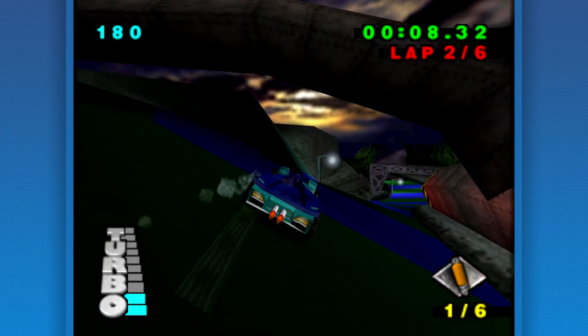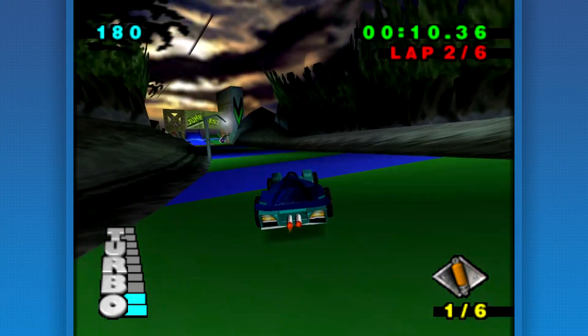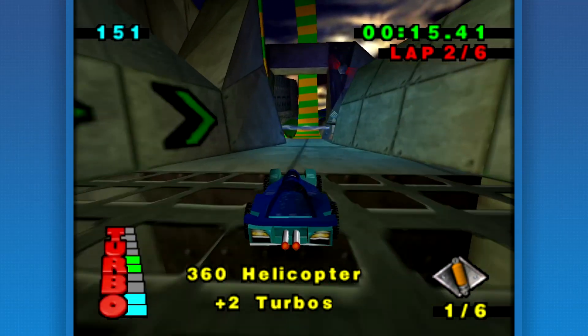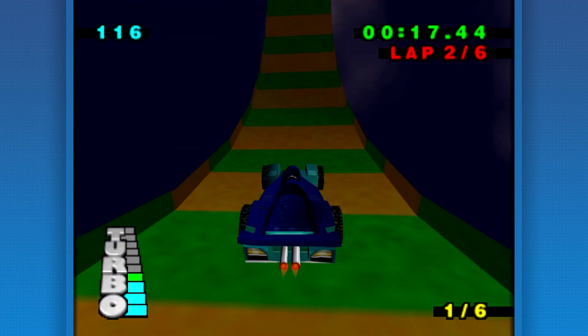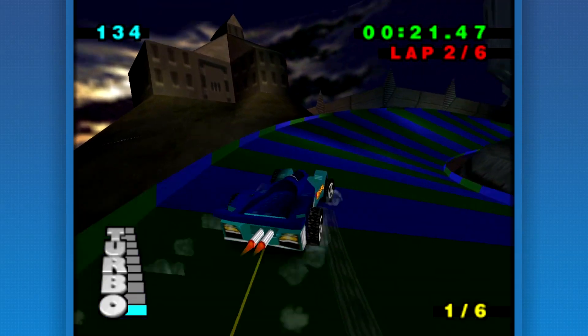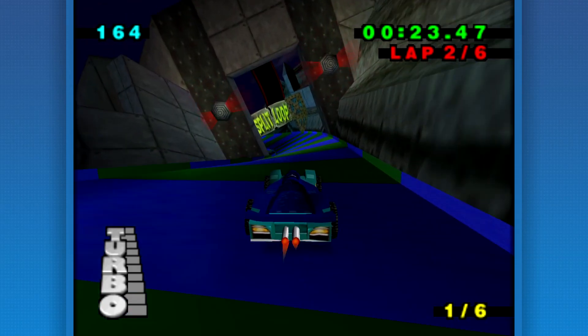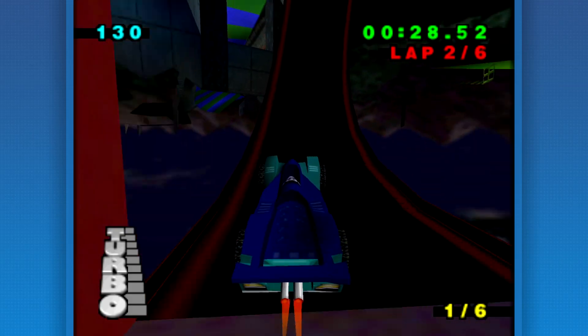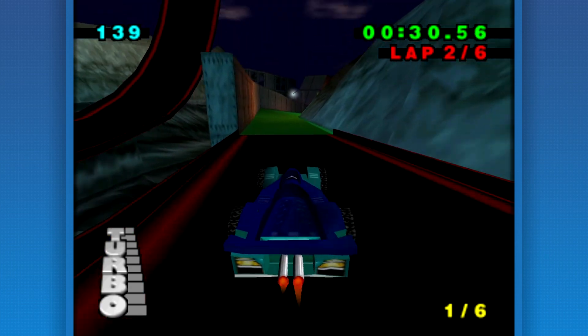Notice how every single section on this track in particular - I love how each one has its own little name. Like Jump Test, Dragon Strip, there was this other one called the Skid Pad. Those nice little touches are just the kind you don't expect from a licensed game. Look at the split loop, that's awesome. It gives each section its own little character and it's just a nice little bit of detail.